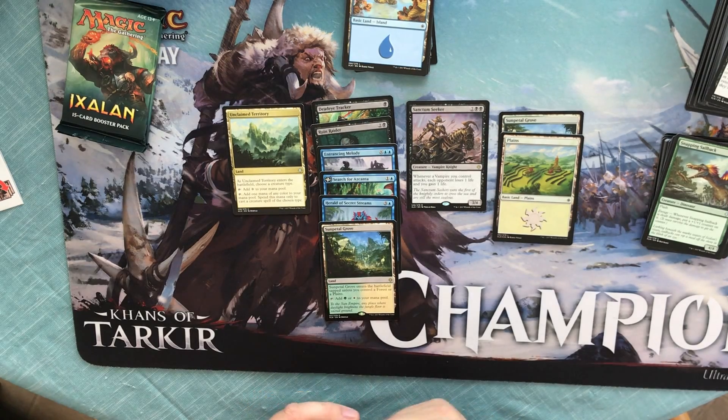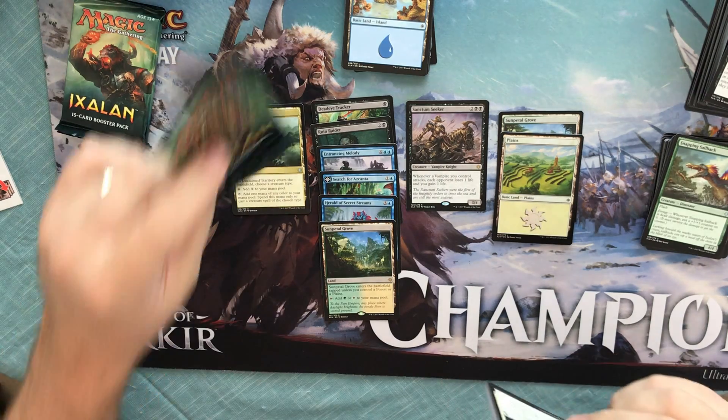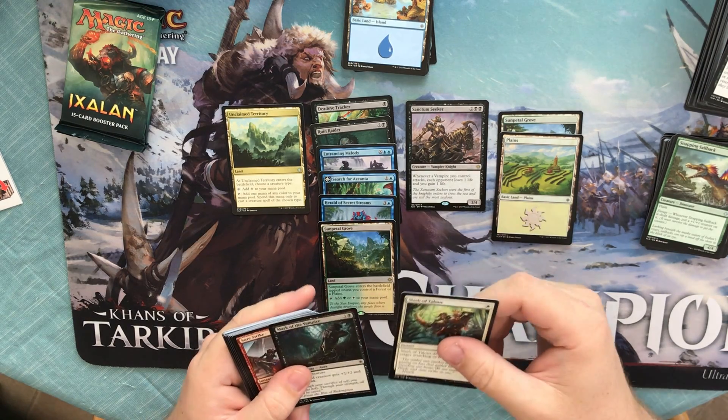I can almost always find somebody at FNM that's looking for Unclaimed Territories. I've gotten some pretty good cards trading Unclaimed Territories away — I've hit a lot of them. Also wouldn't mind the Settle the Wreckage.